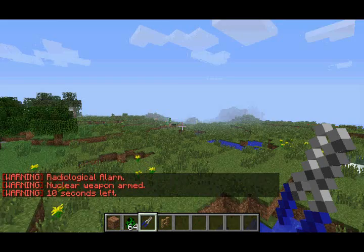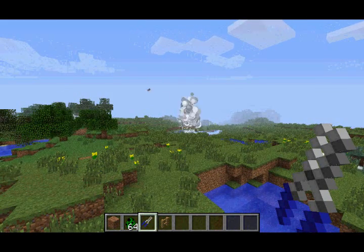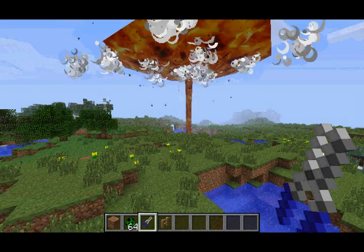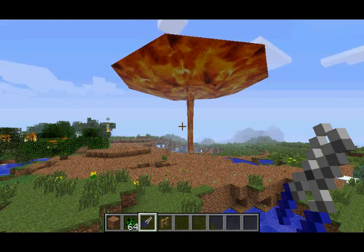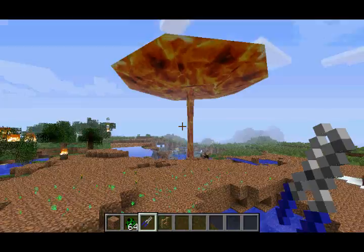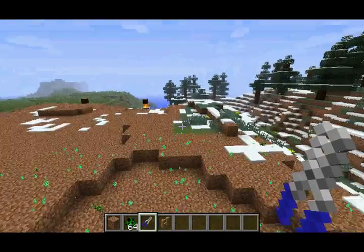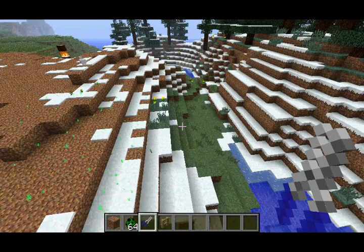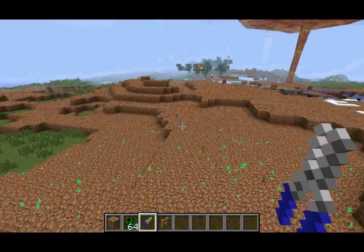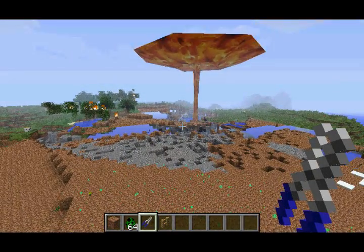Maybe in the next episode of Minecraft mods I'll review more stuff in the Rival Rebels mod. That's pretty much it for now. As usual, if you want to download the mod for yourself, the link is in the description. This mod does require Forge, and actually this mod is not available on the Minecraft forums, so I'll have the link to where you can download it in the description. Apparently the mod has its own Blogspot page, which is where you can download it. You can also purchase Minecraft at Minecraft.net.